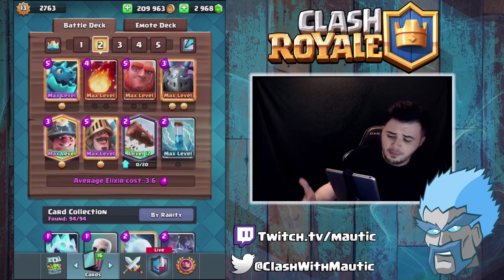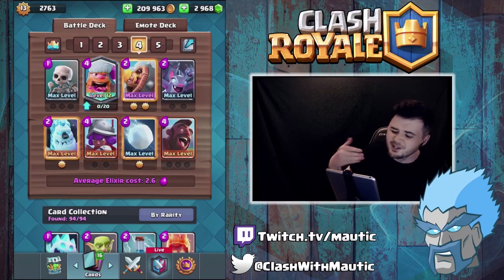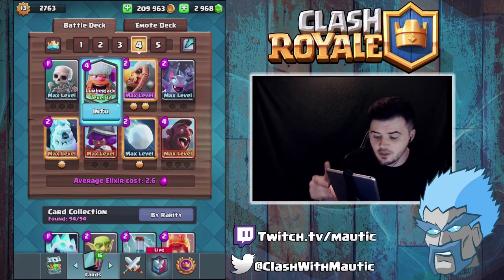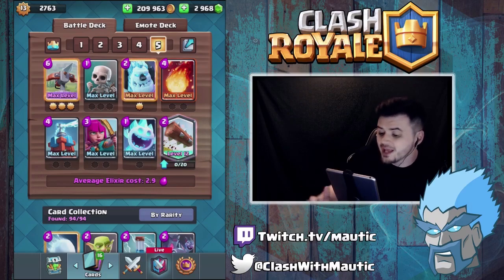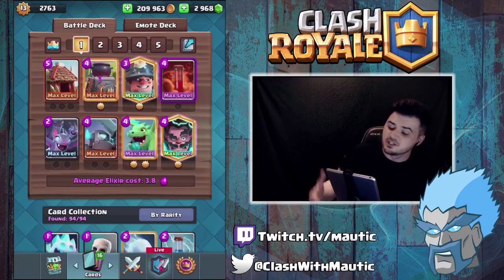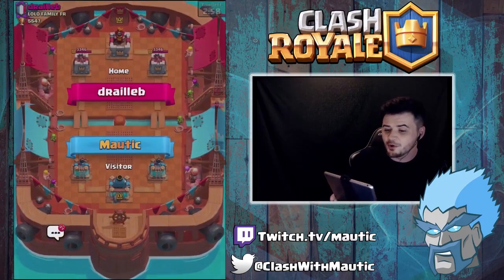Most of the other decks I've picked are just gonna hit top ladder decks. We've got a giant minor deck, we've got the Ice Bow, and number 4 which is a new kind of 2.6 deck - it's replacing the 2.6 deck a lot. A lot of pros are actually playing this deck. My lumberjack is still level 12 so we'll see how that gets on. And the 5th deck is the 2.9 Expo cycle, which is kind of an original deck I used to play a lot. Hopefully we can get to 5,600.